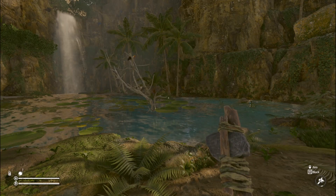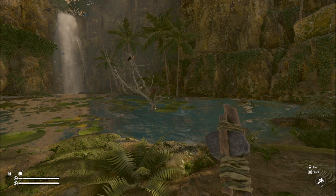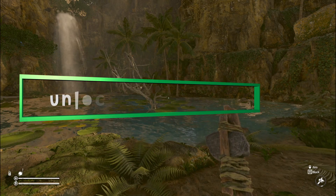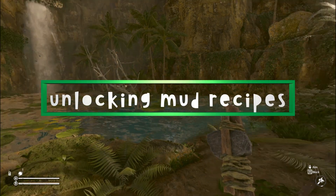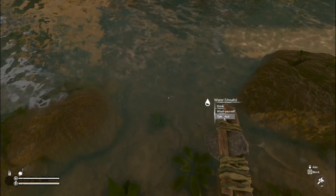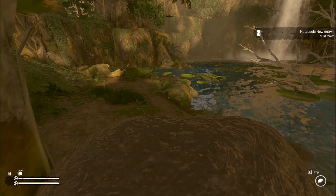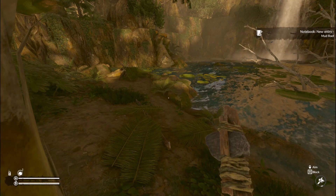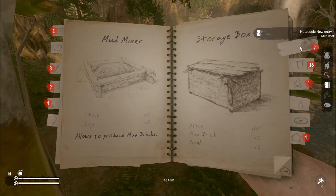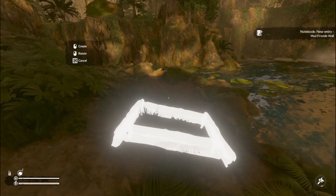Hi there, my name is Ayla and in today's video I'm going to be showing you how to use the forge in Green Hell. The first thing you need to do is unlock the mud recipes. All you need to do is walk up to a river and select take mud, and as you can see in the top right, you unlock the mud mixer as well as all the other mud recipes. The mud mixer is the one we're going to be focusing on, so you're going to want to build one of these.